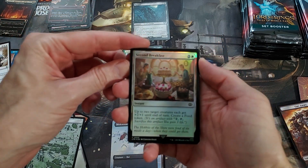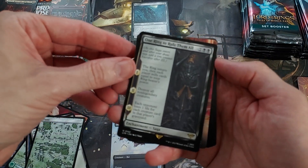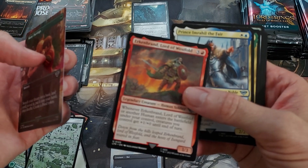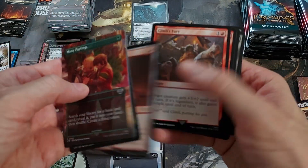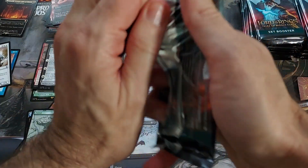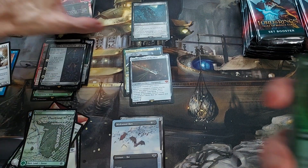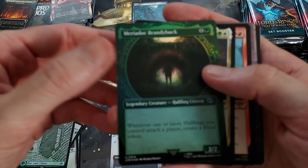Second Breakfast — oh my goodness, I'm so glad they printed a card called this. You know, I guess they have to. Good old Second Breakfast. One Ring to Rule Them All — I think this is a card actually above a dollar as well in the set. Many pairings. Birkenbrand, Prince M-something, Strider, Ranger of the North — my goodness, I'm a little overwhelmed. I guess this is what happens when you don't pay attention to the previews and the spoilers — when you open the stuff you have so many things to read.